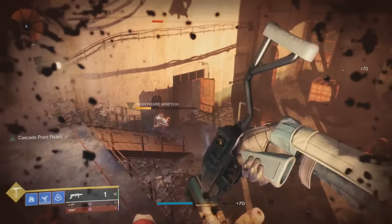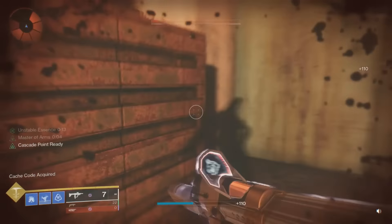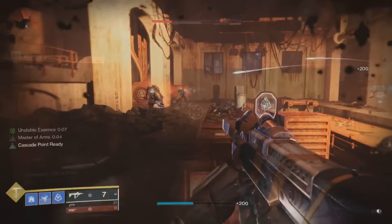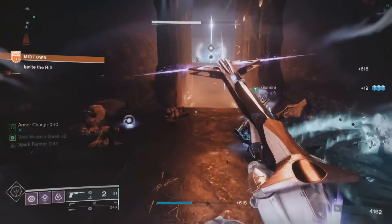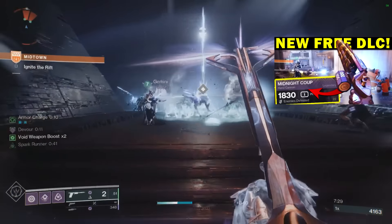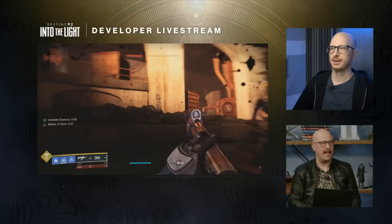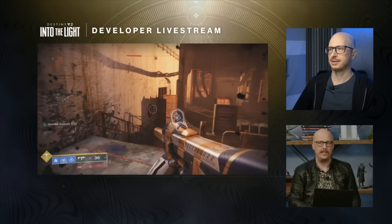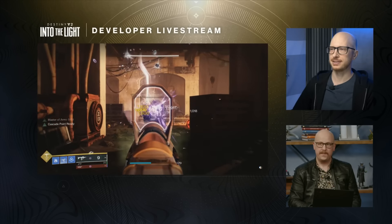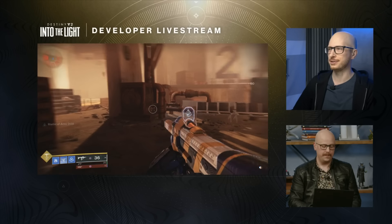Now, an important reminder: this was actually the second developer live stream, with the purpose of showing off a brand new social space as well as the loot coming with Into the Light. If you missed the first live stream covering Onslaught—the brand new wave survival game mode you'll be playing to get these weapons—check out my recap video linked above. There are 12 total weapons within this so-called Brave Arsenal, with information on how to get them and alternate super rare versions.